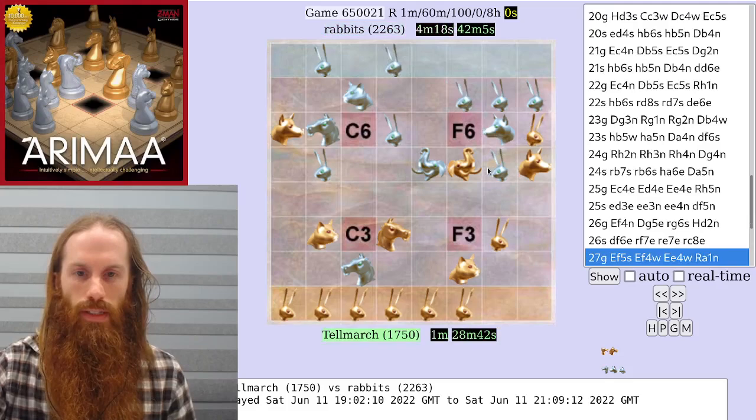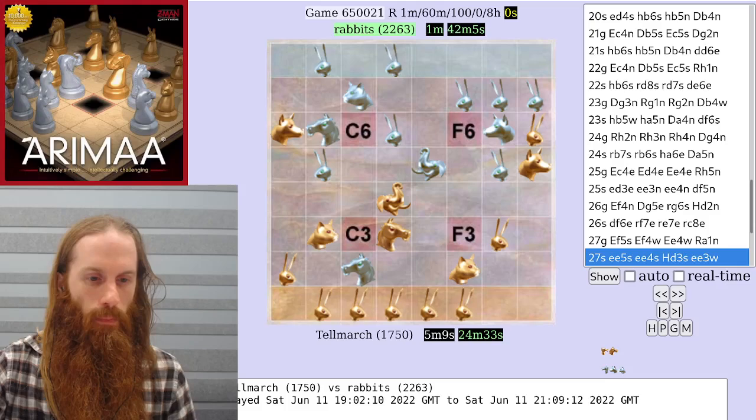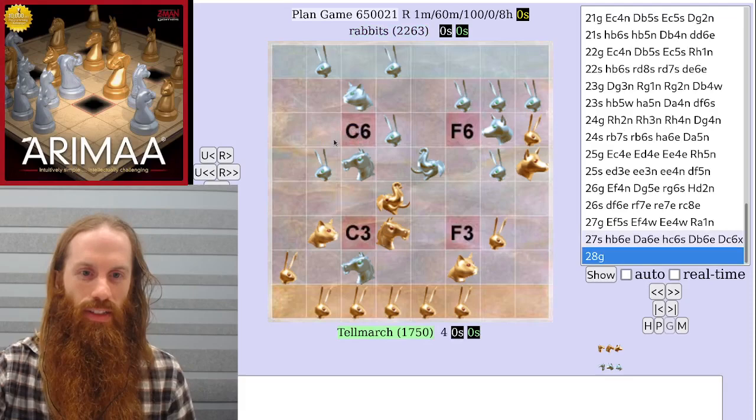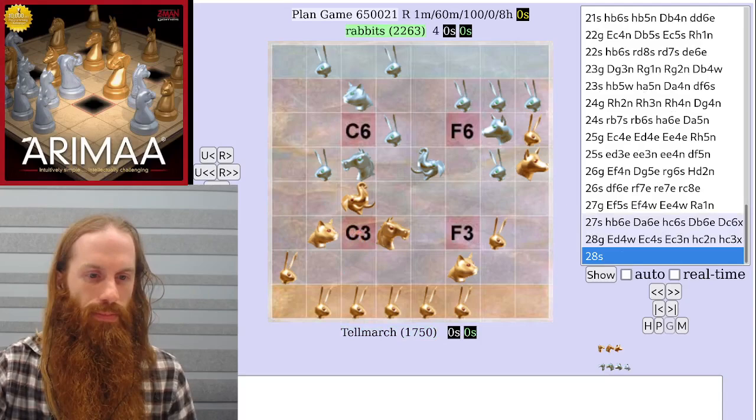Instead, silver spends all four steps defending, and gold brings the elephant back to the west side. Once again, silver cannot capture the dog that has been a hostage for so long. If the dog is captured, then the gold elephant will capture the c2 horse.